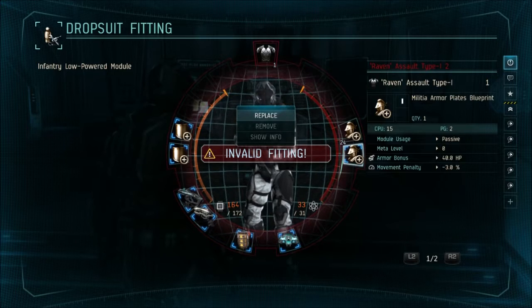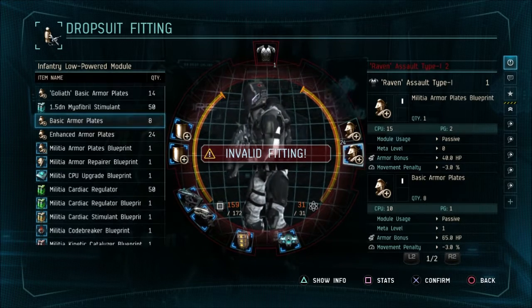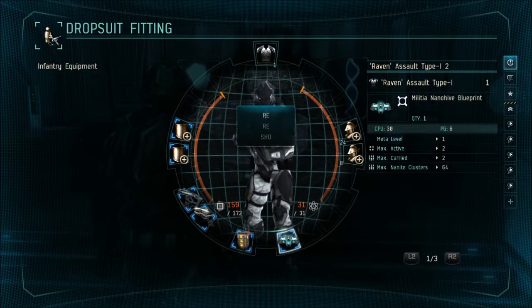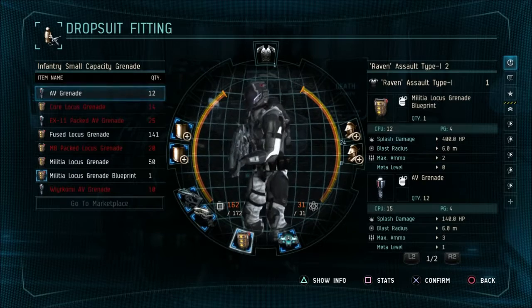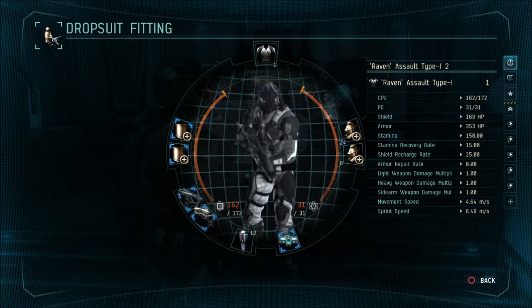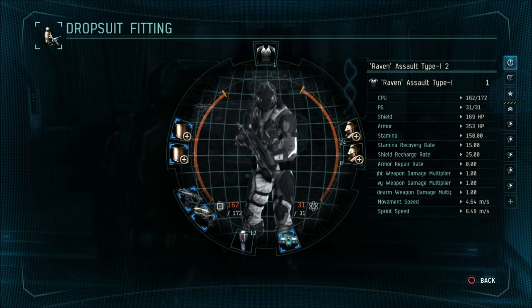In the second armor slot, I replace it with a basic armor plate, which increases hit points from 40 to 65 extra. You're probably wondering why I didn't just add two Enhanced plates — this suit can't handle the power grid and CPU necessary for two Enhanced plates. I also recommend putting a few points into grenades and getting yourself some AV grenades. This will let you handle more situations, especially if you're a lone wolf or run-and-gun type. The basic LAV is free in this game so you'll run into them all the time — two AV grenades will take down just about any LAV.